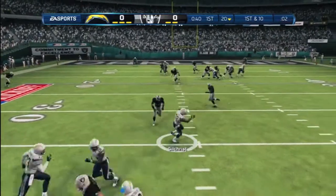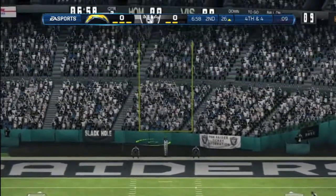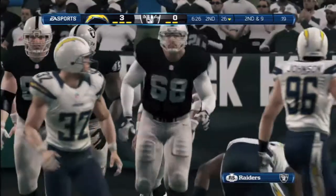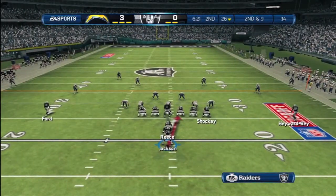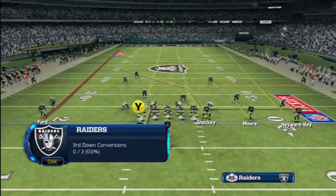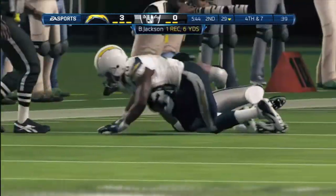Trying to go for Bo Jackson, 41 seconds remaining in the first quarter of the first game of the season against the San Diego Chargers. Carson Palmer throws an interception, Gilchrist picks it off, sets up a Nate Kading field goal and the Chargers lead 3 to nothing. Now down 3 to nothing with 6 minutes and 20 seconds remaining in the second quarter — a handoff to Bo Jackson. Takeo Spikes in there making the tackle. Bo had a really tough first half.